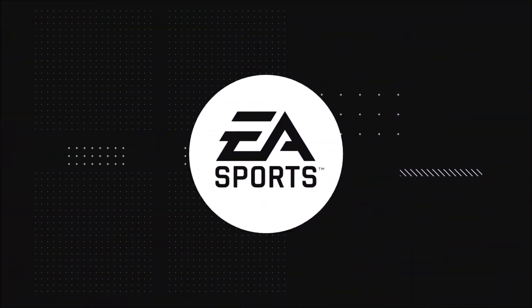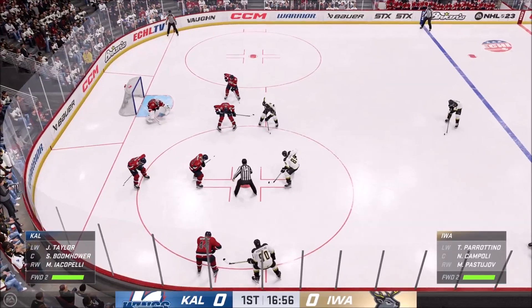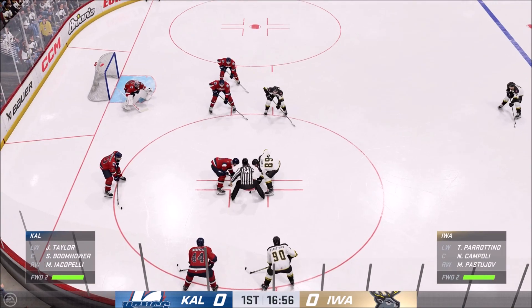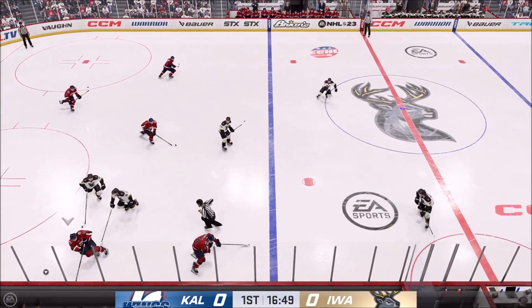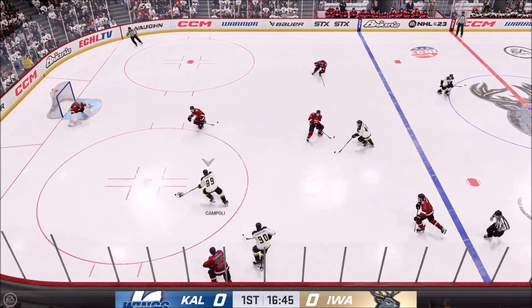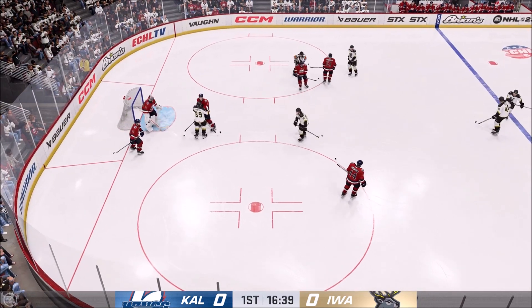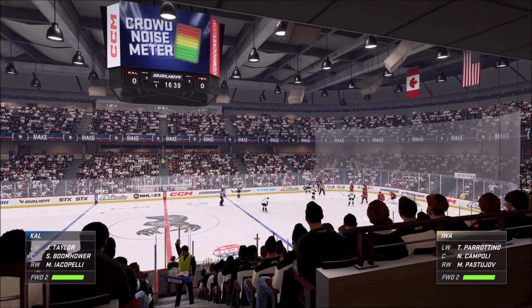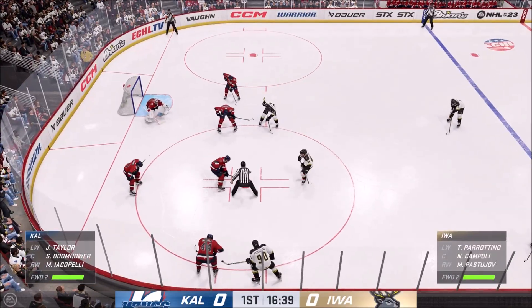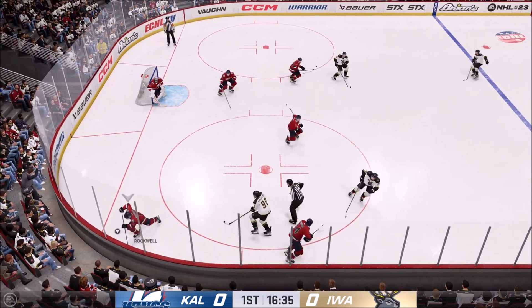That puck comes at him twice in a hurry and he turns them both away. That's some good goaltending right there. Lots of time left in this period — the game is still scoreless. Puck is dropped, and he wins the draw here in the defensive zone. Florentino's taking it from his own end. Corriere's going to bounce on it and he'll take the whistle. He's usually a pretty conservative goaltender anyway, and so the opportunity to kill the play, he's going to take it. The Wings take possession off the face-off.